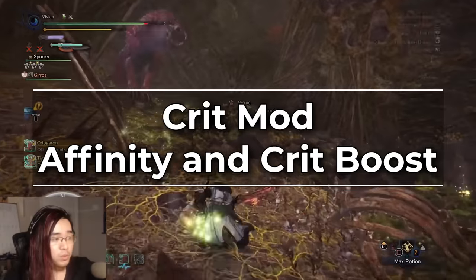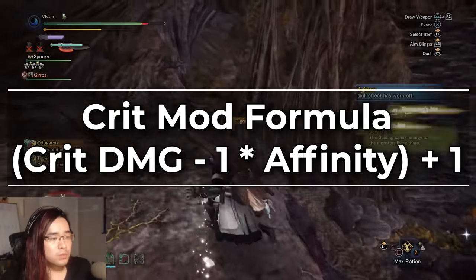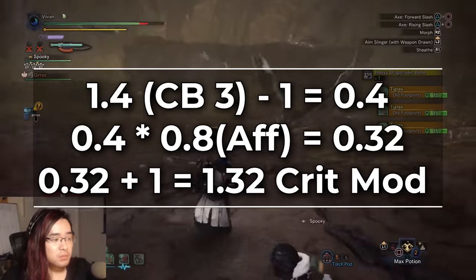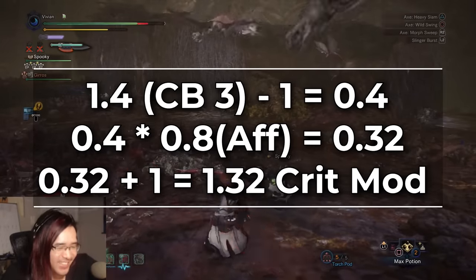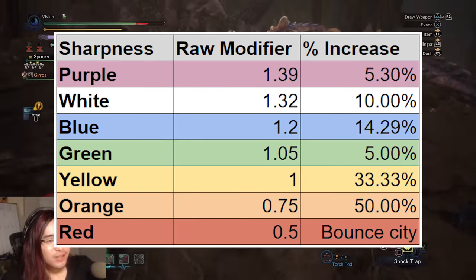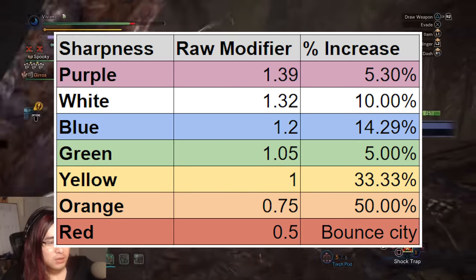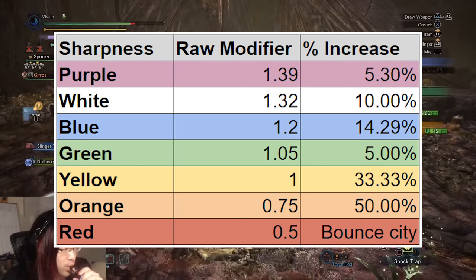Your crit modifier is a combination of your affinity and your critical boost level. You take the crit damage based on your critical boost level, subtract one from that, multiply it by your affinity, and then add one to the total. For example, with critical boost 3 — which is a 1.4x critical damage multiplier — and 80% affinity: subtract one from 1.4 to get 0.4, multiply by 0.8 to get 0.32, add one to get 1.32. So crit boost 3 with 80% affinity is essentially a 32% increase in DPS on average. Sharpness modifiers also give a multiplier on total damage output — in Iceborne, purple is 1.39, white is 1.32, blue is 1.2, green is 1.05, and yellow is 1.0. The DPS jump from blue to white is why white sharpness at minimum is considered mandatory for any build.